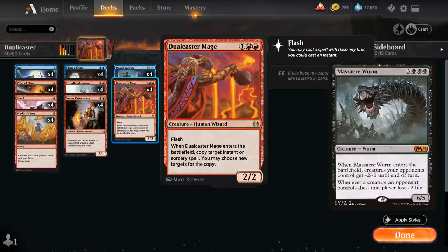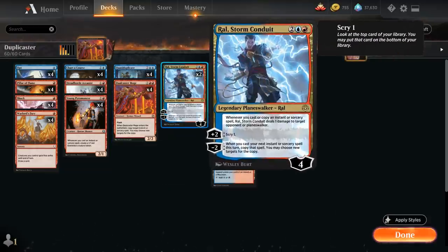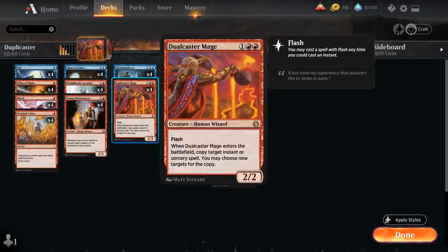There is another card that's part of this infinite combo that can ensure we win on the very same turn — Ral, Storm Conduit, a 4-mana Planeswalker. Whenever we cast or copy an instant or sorcery spell, Ral deals one damage to target opponent or Planeswalker. If we pull off the infinite combo with Ral on the battlefield we deal one damage per iteration and win the same turn. Ral also isn't essential to the combo — Quasi-Duplicate and Dual Caster Mage are fine cards without it — but Ral ensures we don't lose to a sweeper on the following turn.